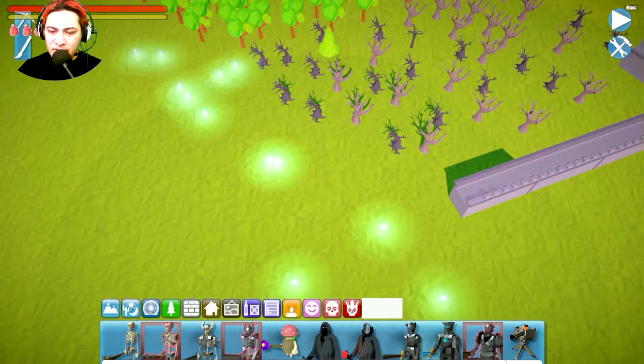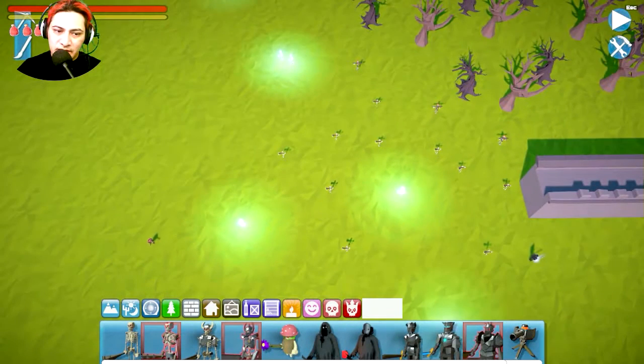We're gonna put a couple of evil guys out behind the evil forest. Let's see — a couple of skeletons, yeah. I like a lot of them. Add this one to be the boss or something — it's gonna be out here in the back. Rotate it.